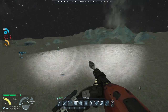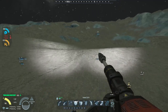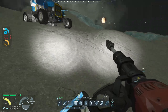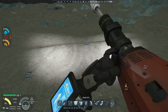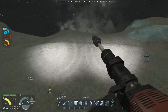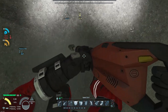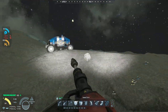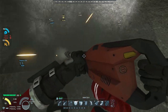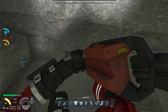We have enough ice that we can run hydrogen generators, which will keep us alive when the sun's not running. Now comes the fun part — and by fun I mean extremely tedious. We want to grab a spot right here and start picking up the debris because we want as much stone as we can get.